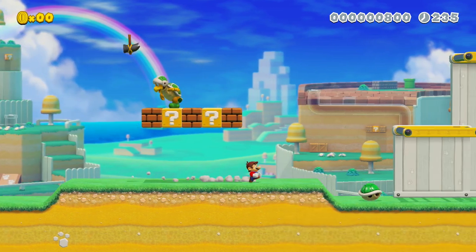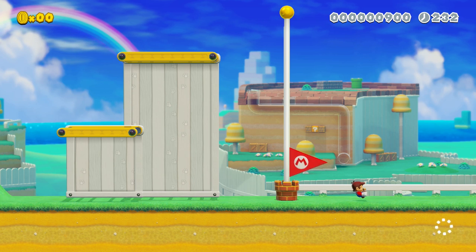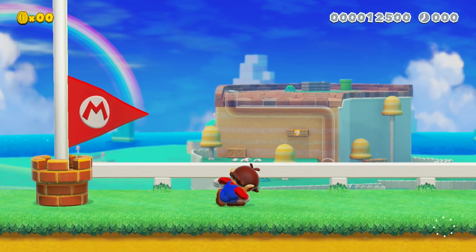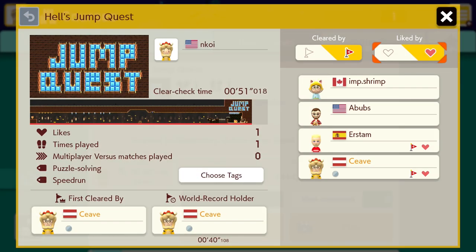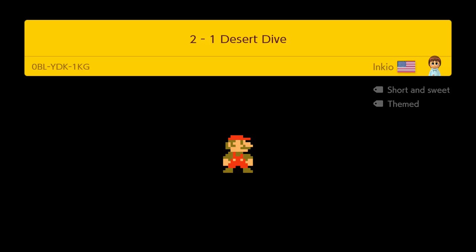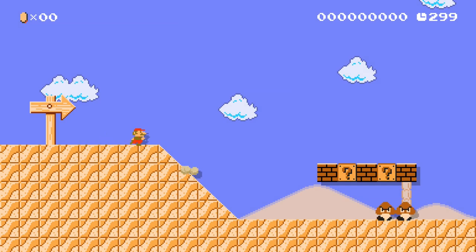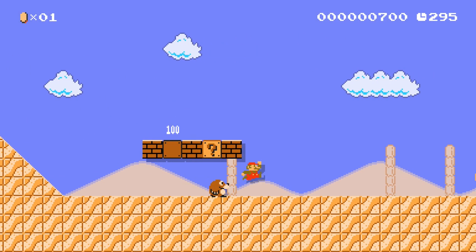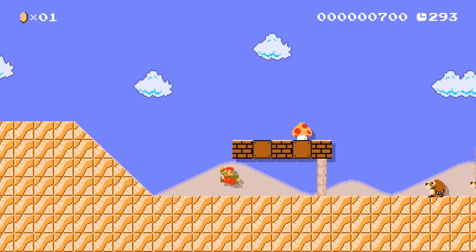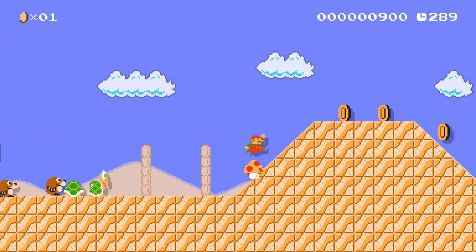The current system may be a bit messy, but it follows one simple rule we have some control over. As soon as our level got a single play and like, it starts to get organically recommended. So all we have to do is get one person to play and like our level. The best way to ensure this is obviously just to ask a friend, if you have one that owns Mario Maker 2, to play our stage and like it — problem solved.